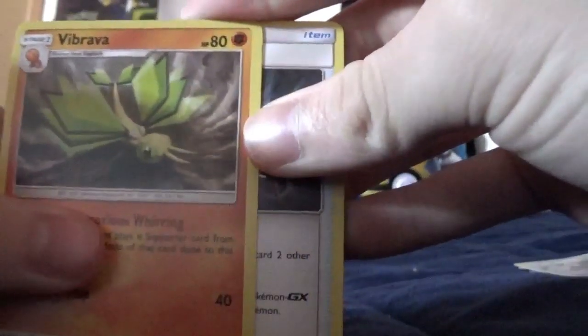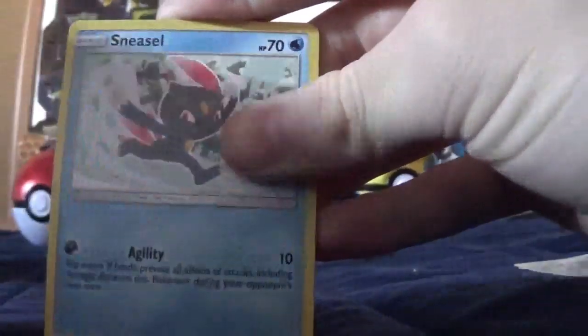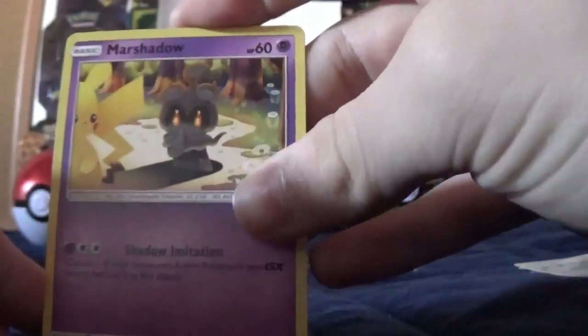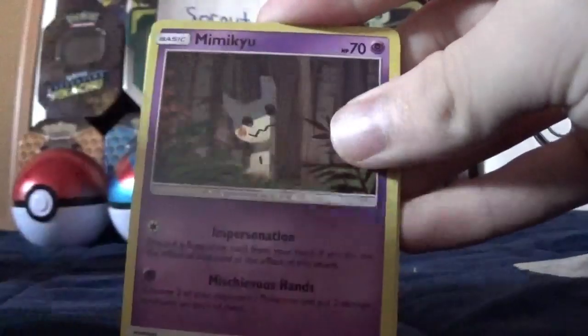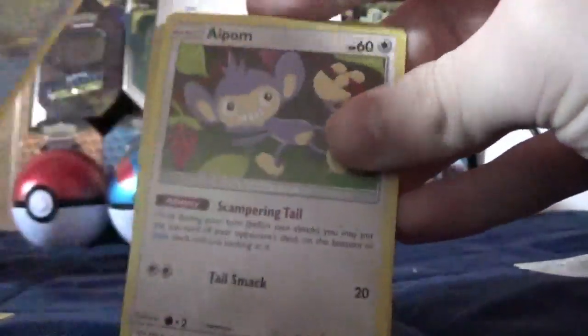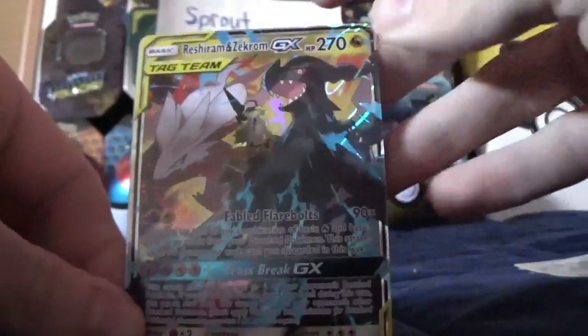Anyways, we got a Viper, a Ruflet, an Eevee, a Fomantis, a Sneasel, a Natu, a Trapinch, a Swirlix, and then a regular rare Marshadow. We got a Mimikyu, a Deerling, a Golett, a Dewpider, an Aipom, a Reverse Clay Trainer, and then a Tag Team GX card.